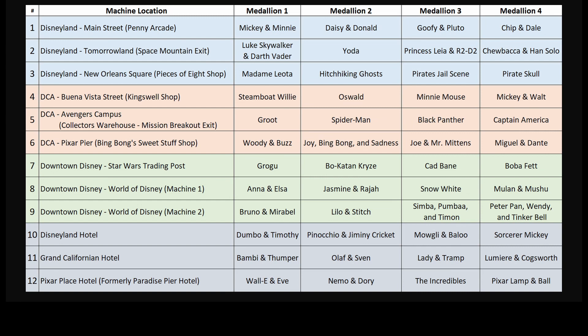At the Disneyland Resort, there are 12 medallion machines. There are three in Disneyland, three in Disney's California Adventure, three in Downtown Disney, and one in each of the three Disney hotels. I made this chart showing you the medallion machine locations and which designs each one has. You can pause this video, take a screenshot of this chart, and then use it in the parks to find the ones you would like to collect. Here is the chart in black and white, which may make things easier if you're planning on editing the picture in a photo editor and just marking the ones that you found.